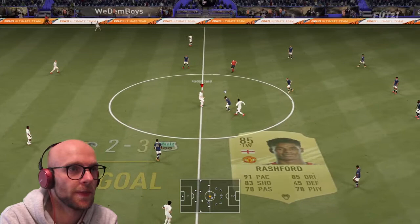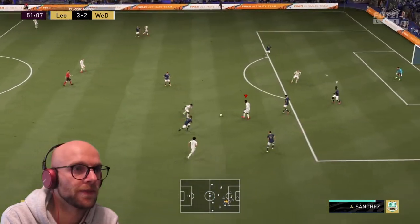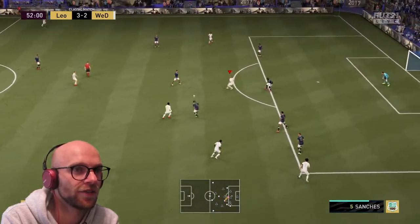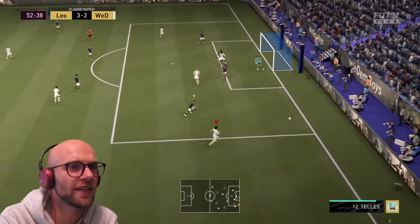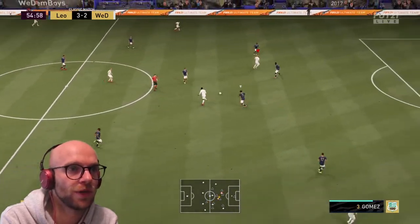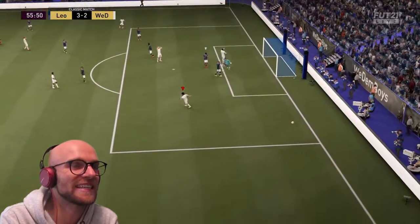Fernando Torres with a nice little turn, but gets stopped. Wijnaldum to Williams, on to Frenkie de Jong, looking for Fernando Torres — heel to heel, in the shot. Did he move the goalie? How did that not go in? Wijnaldum on to Williams, Fernando Torres heel to heel again, lot of space, ball roll — and the finesse got stopped but he moved the goalie.